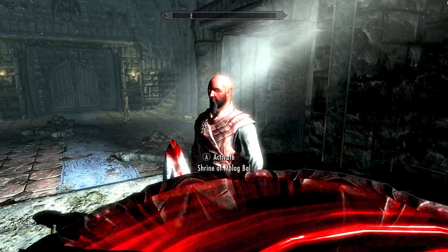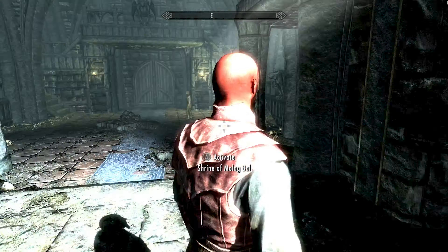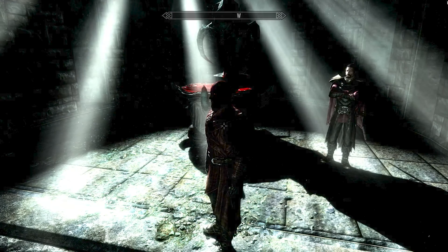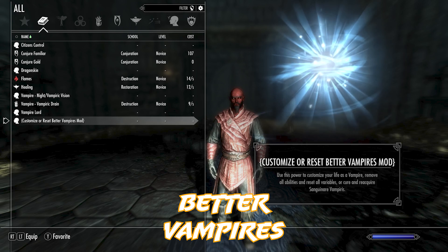To activate the Dark Envoy mod we simply use the Shrine of Molag Bal. Being that our start was here at Harkon's Castle, we got lucky that there's one here automatically. But you can use any shrine - even the House of Terror shrine would work, or any Molag Bal shrine that you find.